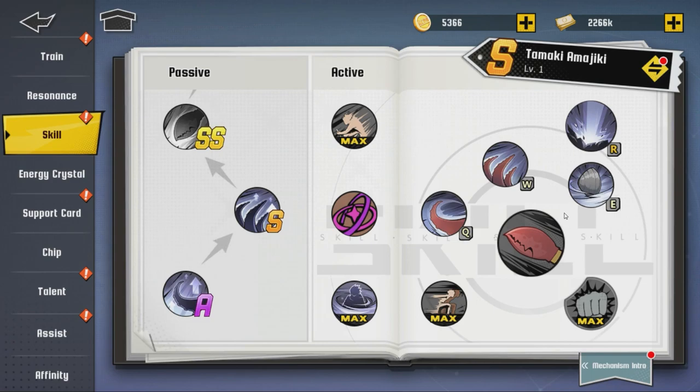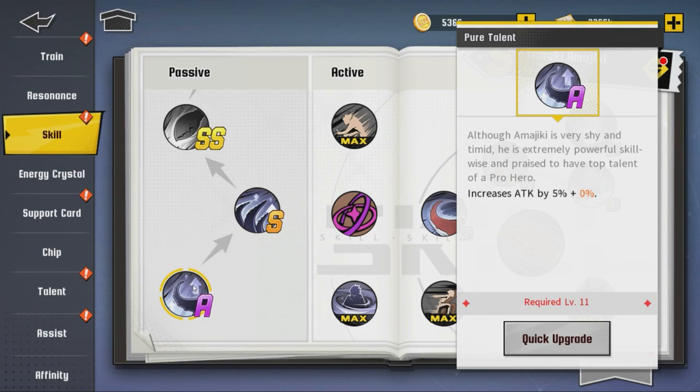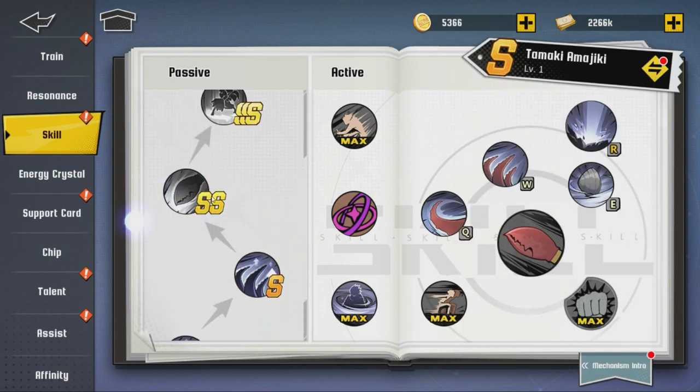If you're new to the channel, like and subscribe. Let's jump into it. We're gonna go over passives first. 'Pure Talent' — although Amajiki is very shy and timid, he's extremely powerful skill-wise and praised to have top talent of a pro hero. It increases attack by 5%, and as you level up that increases. After using W 'Manifest Tentacle,' it increases the damage of the next three tentacle combo attacks by 20%.